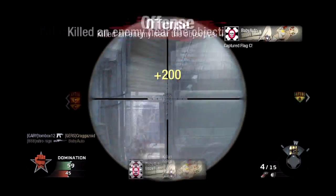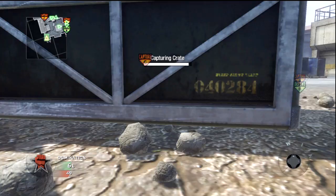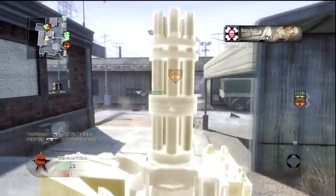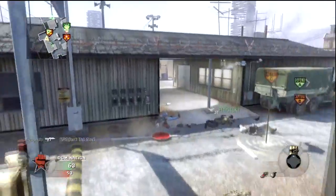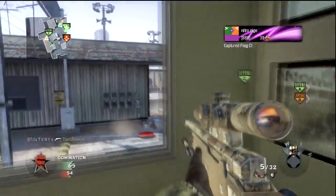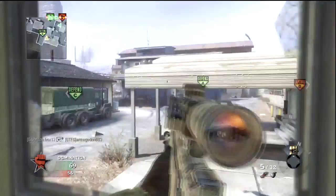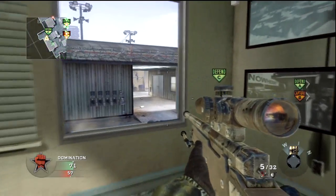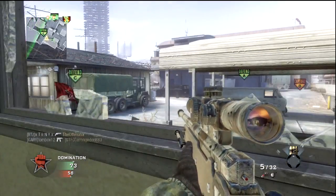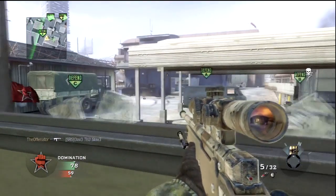I quickscoped someone on the C flag. I notice there's a friendly care package over here so I go over and grab the Sentry Gun. I decided to place it in this corner so it's got a good view of the C flag. Teammates are on the C flag so I go and help capture that, just getting there in time. From here you're going to see me around this area defending the C flag — you might think I'm camping, which pretty much I am, but I'm also defending.